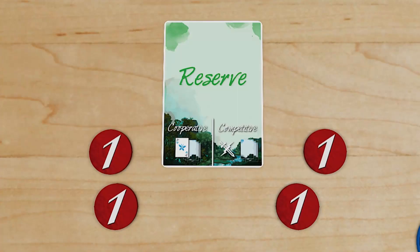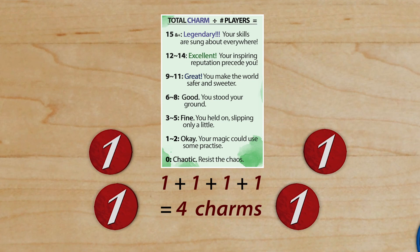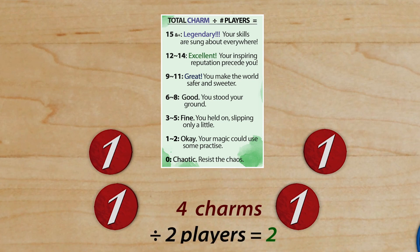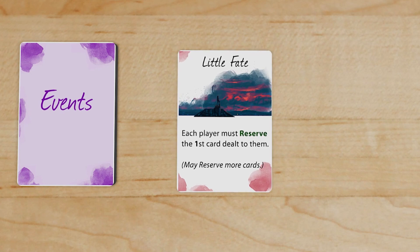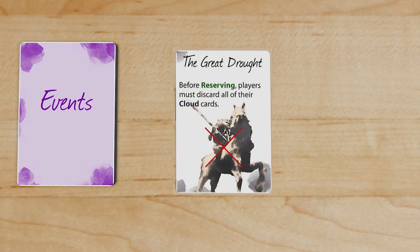After the third round, check how well you did as a team by adding up your charms and dividing by the number of players. For an added challenge, use a new event card each round. These events change a rule and require a little extra planning and stronger teamwork.